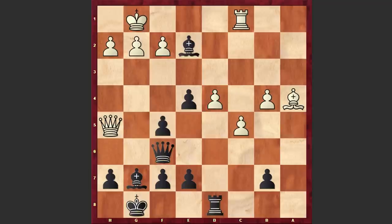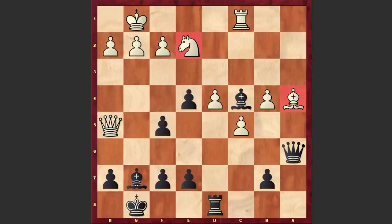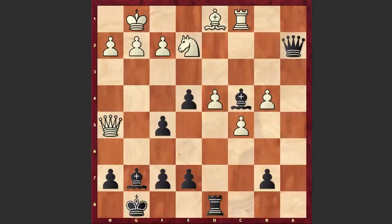Of course Gligoric could capture on e4 — remove the defender and then win a pawn — but in this case white is gaining some counterplay and managing to activate the queen. That's why after Rc1, Gligoric played Qa6 with a double attack. Be4d1 was played, and this time we have Qa2. This was actually a very right decision — Gligoric activated his queen and now white is in trouble.